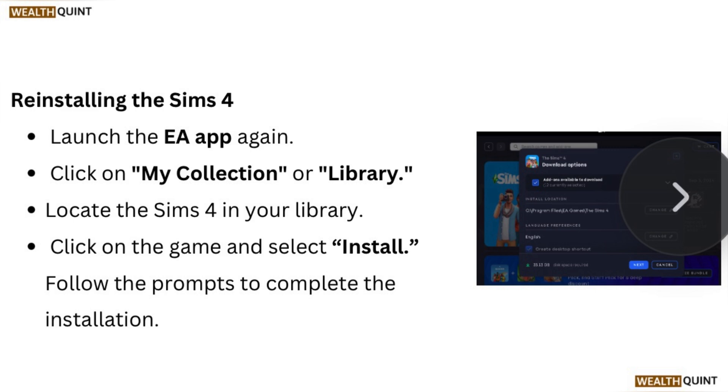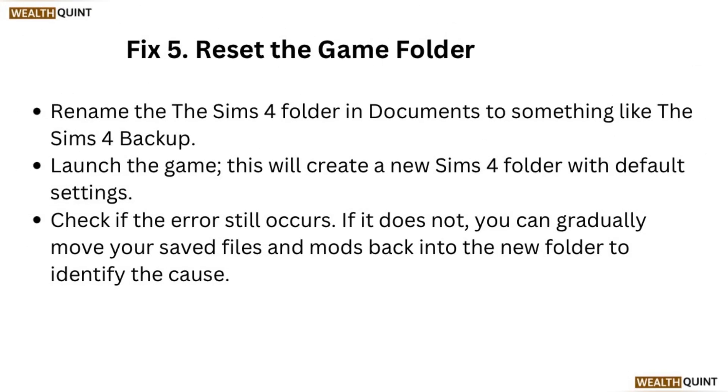Fix 5: Reset the game folder. Rename the Sims 4 folder in Documents to something like "The Sims 4 Backup," then launch the game. This will create a new Sims 4 folder with default settings. Check if the error still occurs. If it does not, you can gradually move your saved files and mods back into the new folder to identify the cause.